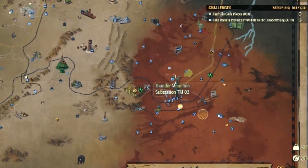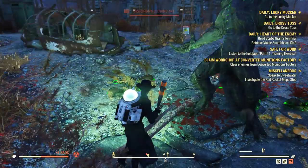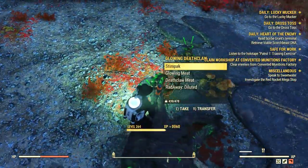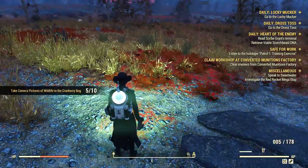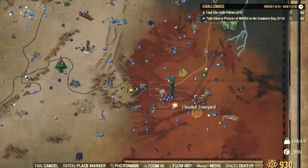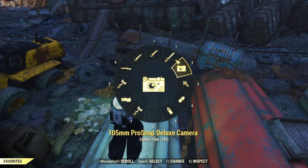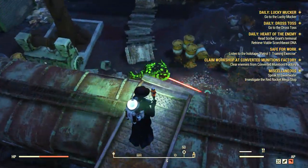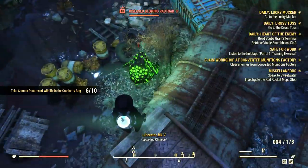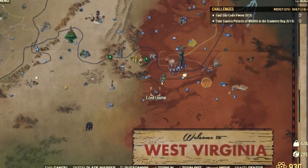The best place to find a Deathclaw is a fixed spawn at Thunder Mountain Substation near Morgantown — you can also find some ants there, and sometimes one is legendary. Don't forget to take a picture. Then head to the Flooded Train Yard where you can find a lot of different things such as blood flies, blood bugs, and toads — in my case there were toads fighting Liberators, so I just took a picture and moved along. Snallygasters and Anglers are also a possibility at this location.